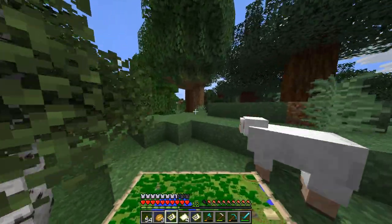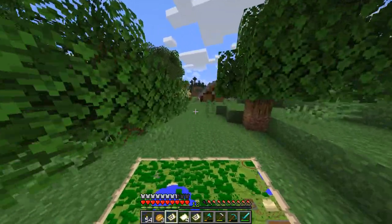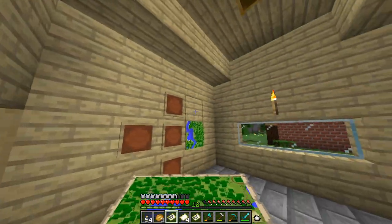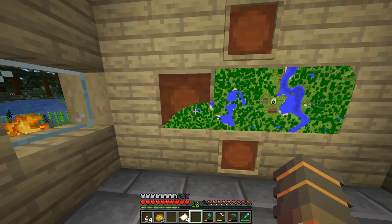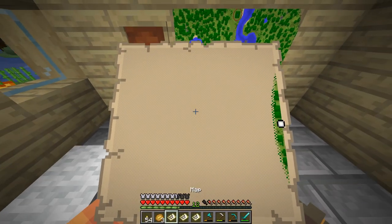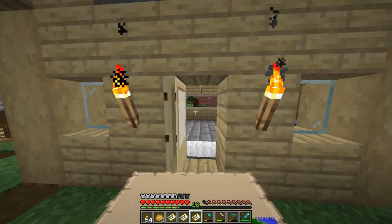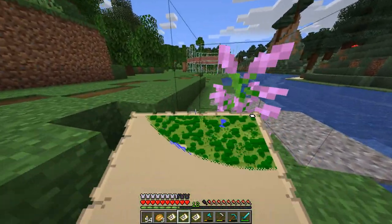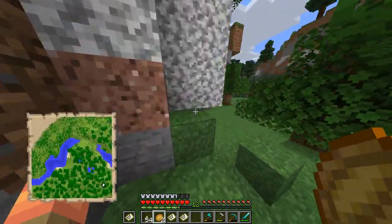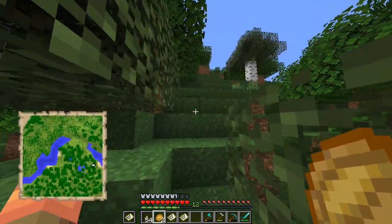Slap it on the wall and hope everything looks good. There are more untameable foxes, which is just rude — straight up rude. I really want a pet fox. Oh, I forgot that you have to explore them — I forgot about the most crucial part of maps, so that's great. I just remembered I still have to do Outlast episode 3. Not excited for that, but also very excited for that.